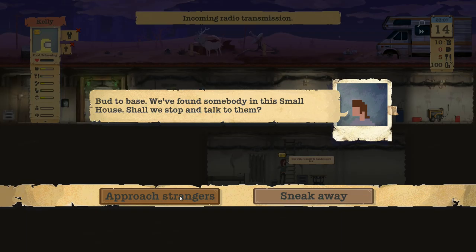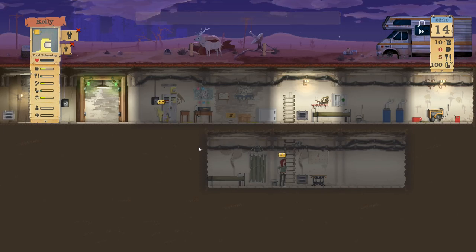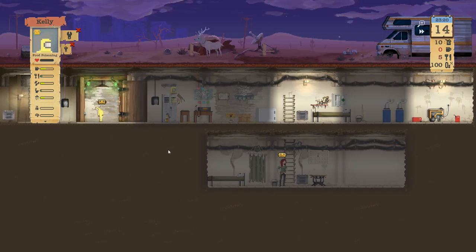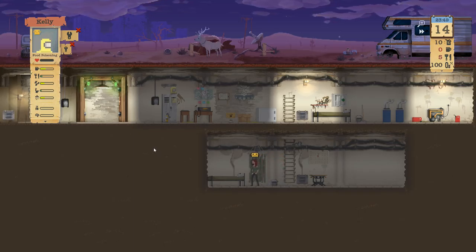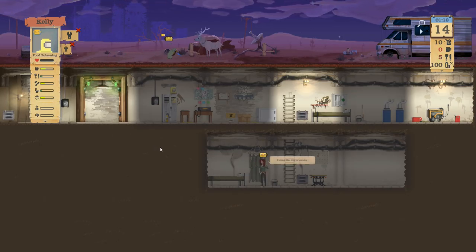Approach strangers — no, we're going to go to that trade caravan, I don't need to trade with anybody right now. Let's sneak away. I don't want to get into a tussle — Al and Bud aren't exactly double dragon material.